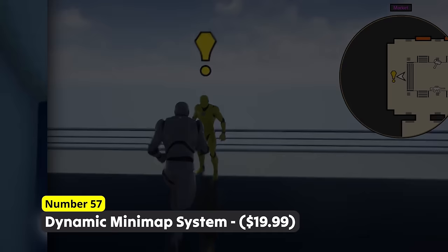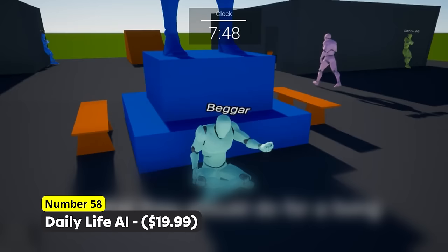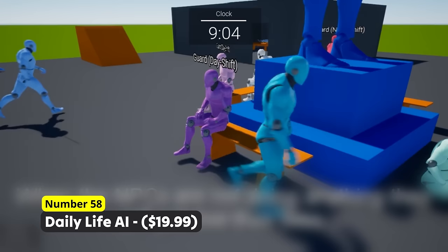Add the breath of immersion to your game using Number 58: Daily Life AI. Your AI citizens live a normal day-to-day life and do stuff like working, relaxing, eating, sleeping and more. They all will follow their own schedule while taking into consideration what time currently is.